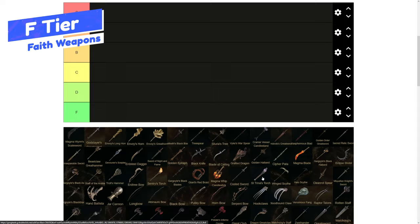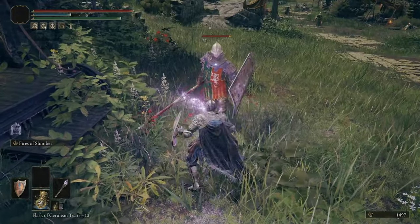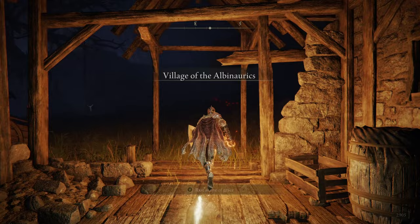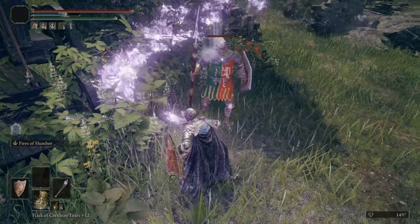This is the do not use tier, and there's only two things I'm putting in this list — both of them are torches: the Saint Trina's Torch and the Sentry's Torch. They light your path and you can kind of use them. The Saint Trina's Torch has an interesting Ash of War that puts things to sleep. It's not too bad, but we'll move on.